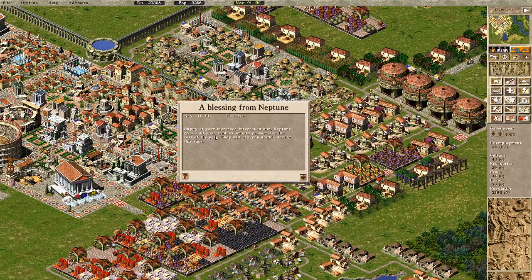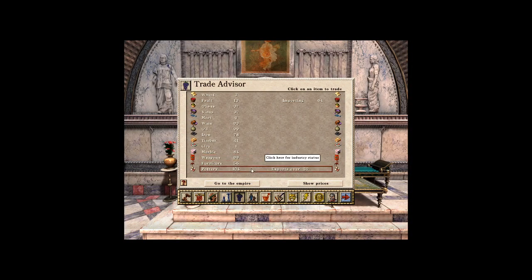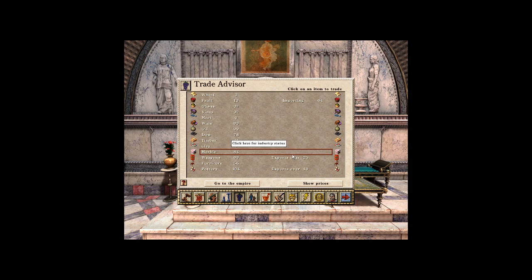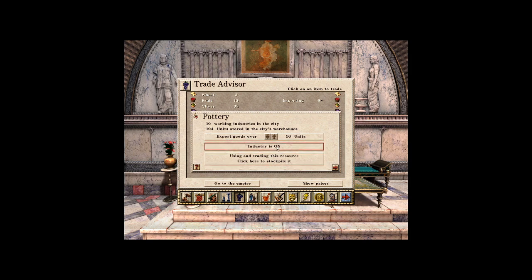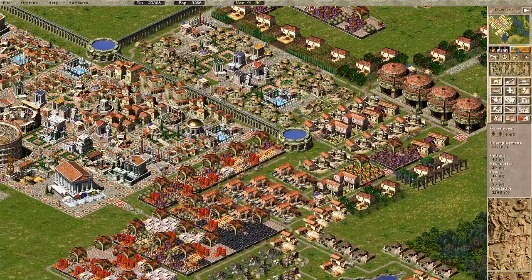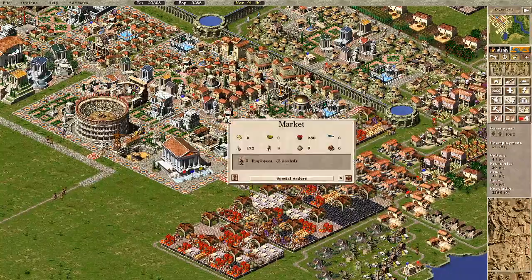Neptune blessing — traders will pay double for the rest of the year, nice! Exporting 25 to 56 furniture, 104 pottery, 99, 93. If I stop trading this entirely there's really no reason these houses and markets shouldn't be getting enough supplies. Maybe it's because the wine was too far away.